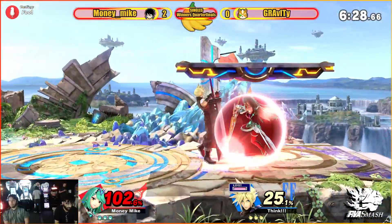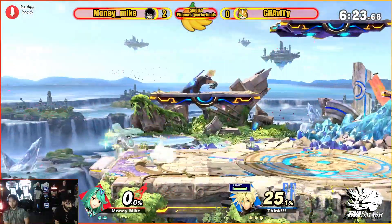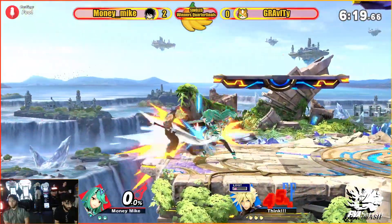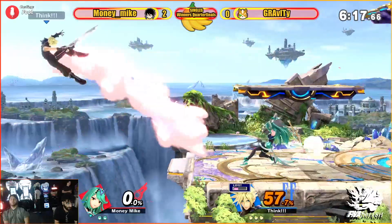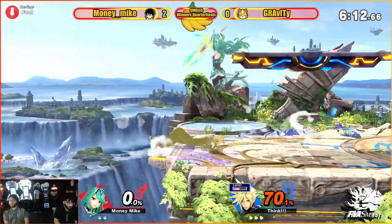Trying to cover that ledge. Parrying the first hit but trying to jump out of it. That side B actually counters the limit side B — I'm surprised. Huge hitbox in front. He wants a kill here, but that shot not hitting actually kind of messes him up.